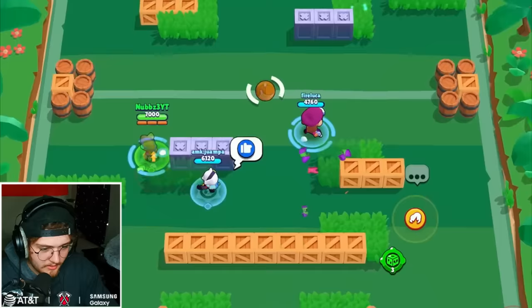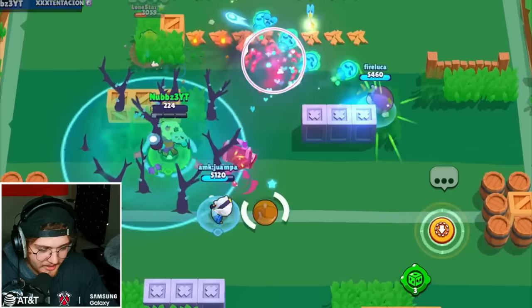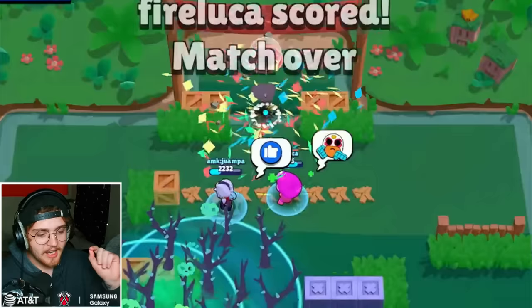I got the stun but we score. Now we have the bomb - this could be a good combo. Hello Poco, get slowed and get nuked. Yes sir. That's perfect. We did some good stuff. We finally got a combo with it.